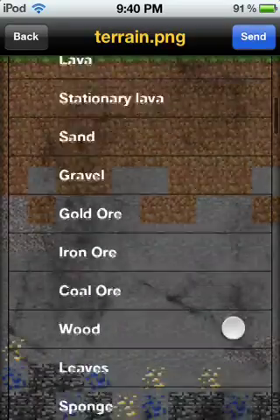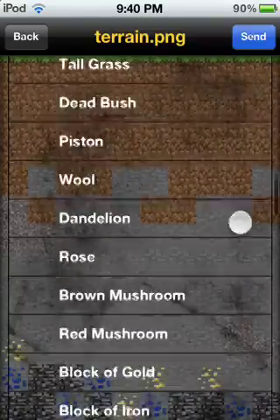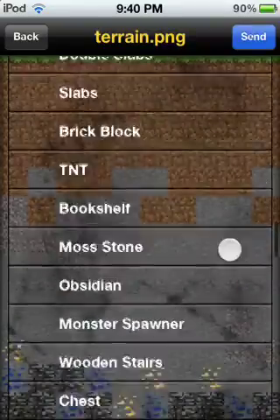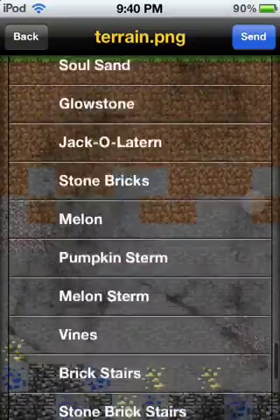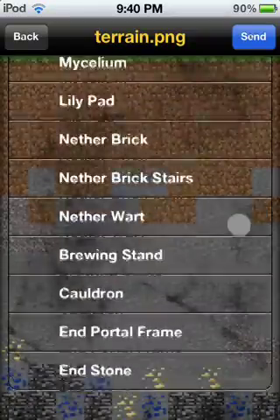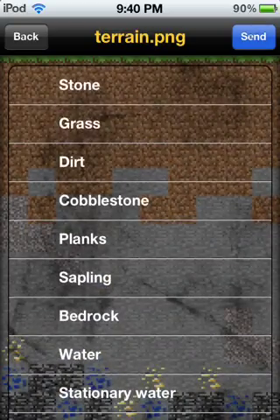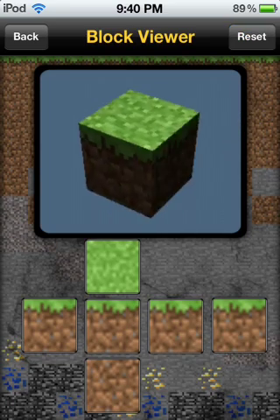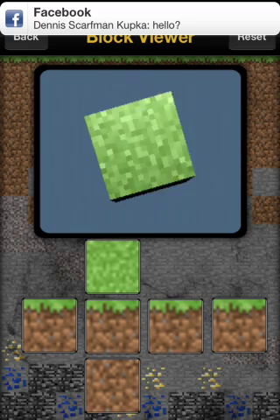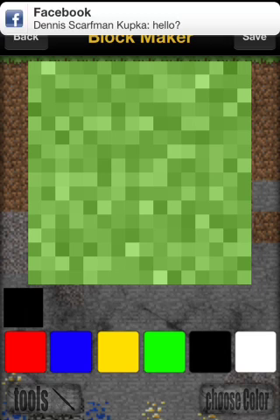So I'm just going to quickly scroll through it here, show you guys what's up. See they got a bunch of stuff here, so I'm just going to go into the grass. I'll show you the basic grass block, and you can edit it by clicking on one of these blocks here — like I'll click on the top and just make like a smiley face.